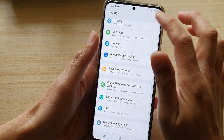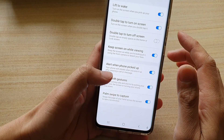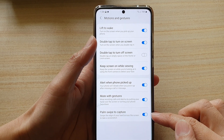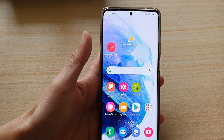Here you can just type in 'palm swipe to capture' and it's down here in motions and gestures. You want to switch it on if it's not already on, to allow you to take a screenshot by simply swiping across the screen like that.